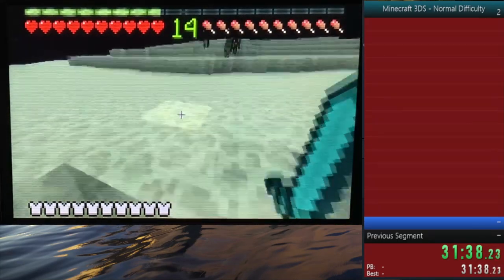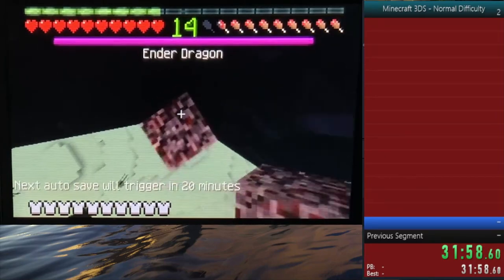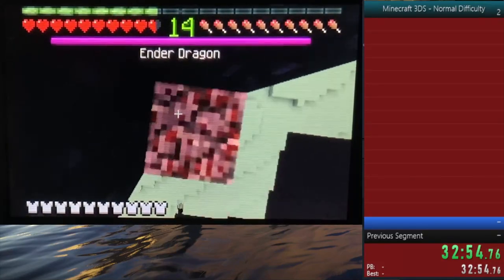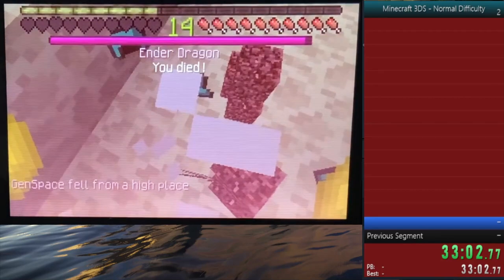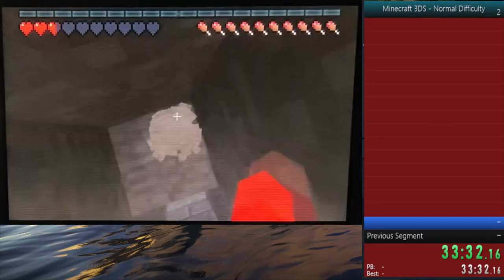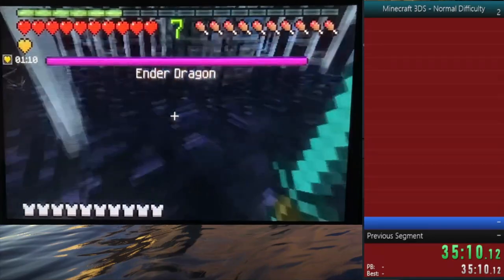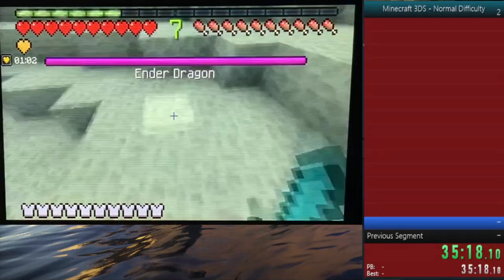When I entered the end, my inventory was already sorted, so I grabbed the netherrack I collected earlier and started climbing up the side of the end crystal towers. Some may say this isn't the fastest method, but in my experimentation it seemed the fastest and safest. If you use the bow and arrow method, you have to worry about endermen coming after you, and death after death just adds time. My first death was right after destroying the second end crystal, so I respawned and went back into the end portal. I died a couple more times, but sometimes I quit the game after a save instead of respawning — that saved me quite a bit of time since I didn't have to sort my inventory again.